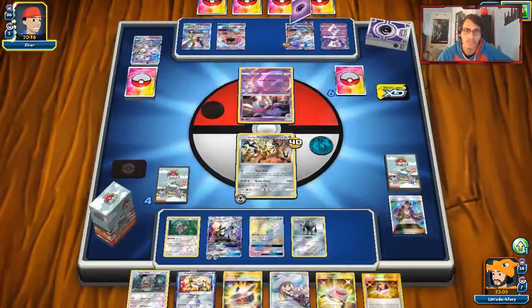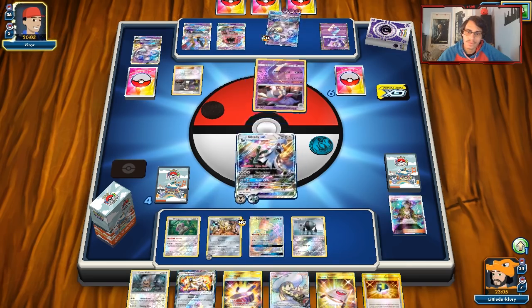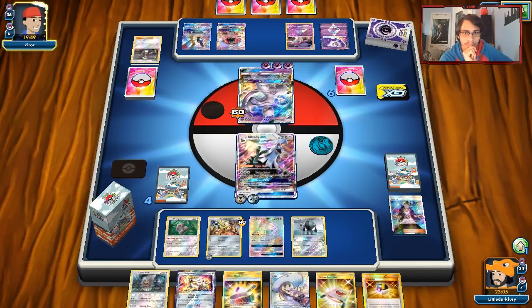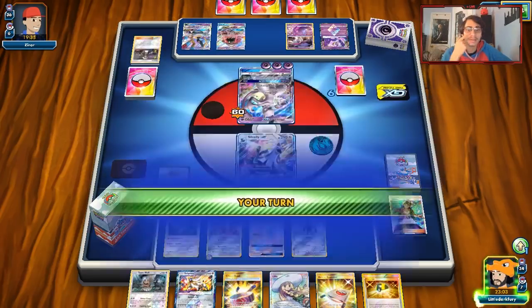Hopefully Malamar's trapped. He is playing Altar of the Moon. He might Guzma me here — but he can't knock out Silvalli without a Choice Band. He has Guzma... does he have a Choice Band? He only has three cards. We'll find out. He didn't even attack me. Oh my goodness.